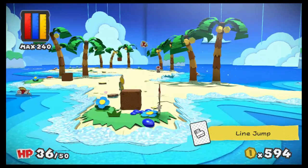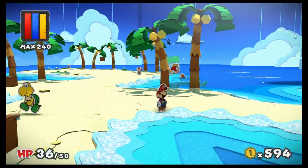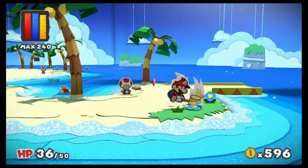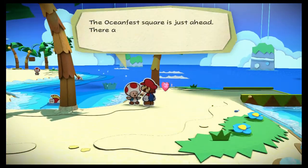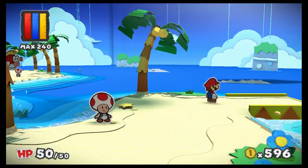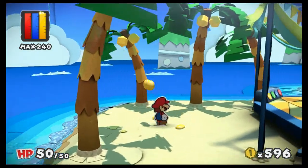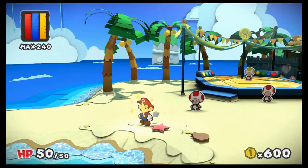Nice, another line jump — I gotta try that out, but by the sounds of it, it sounds like a good card for a lot of enemies. Regarding cards, I've never been a huge fan of the whole 'use a card to battle' scenario — it's just frustrating when you run out of a card or you really need one. 'The Ocean Fest square is just ahead, there are some pretty cool events happening on the main stage.' I needed that heart — that is so good, thank you dude! The cards in this aren't terrible, and they're easy to load up on.